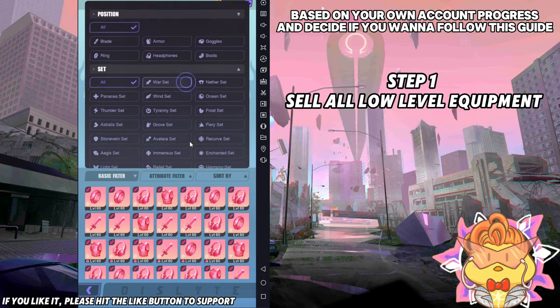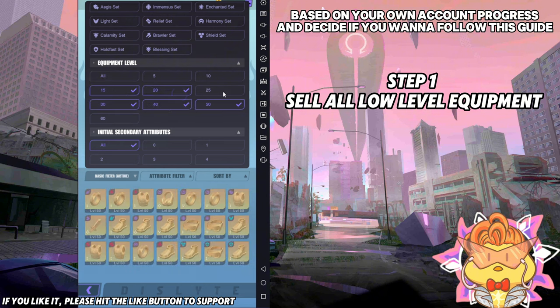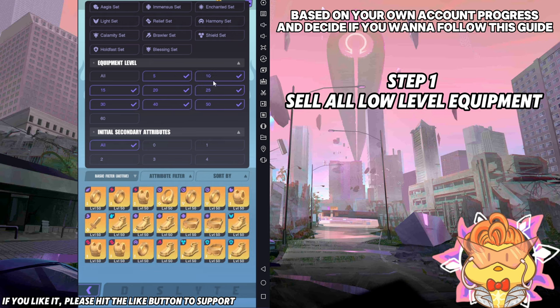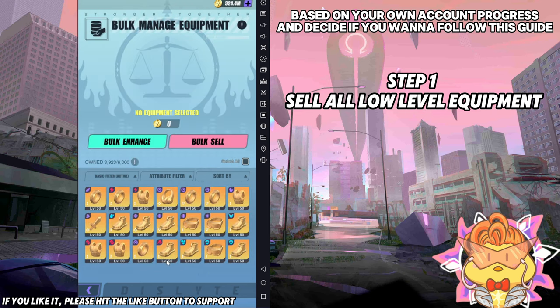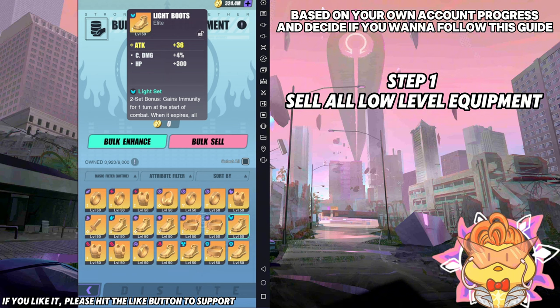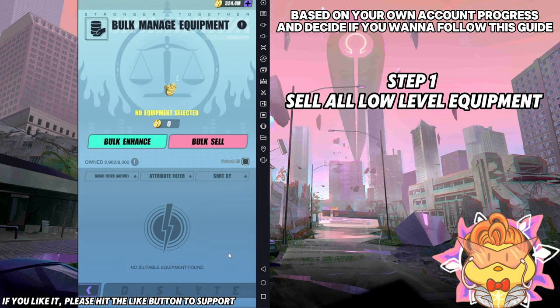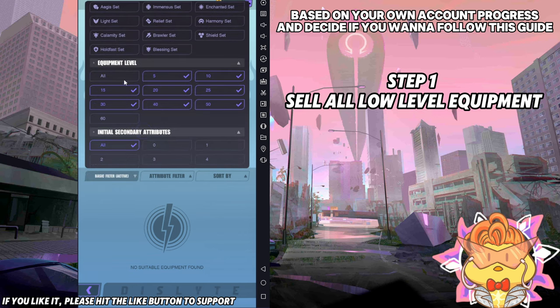So first thing, step one: you have to sell all the low-level equipment. So let's say I'm an endgame player — I'm not going to use this equipment level anymore. You just select every equipment at that level range — this is all the equipment you have that is at a quality I'm not going to use. But if you're a new player or midgame player, don't do this step because you need every single piece you have. So I'm going to select all here and box-sell it. This is step one.